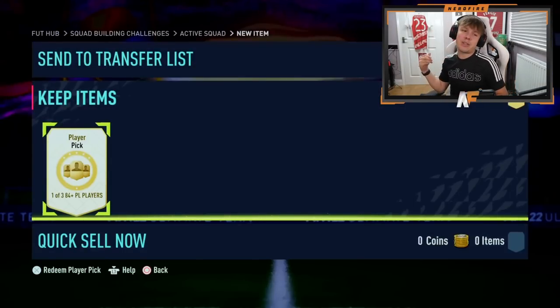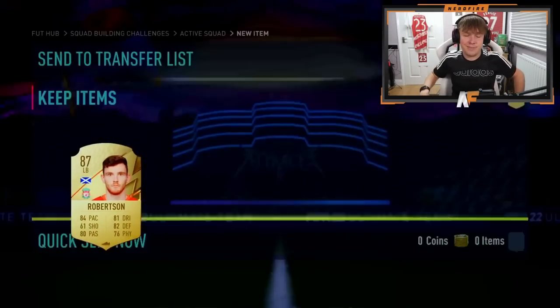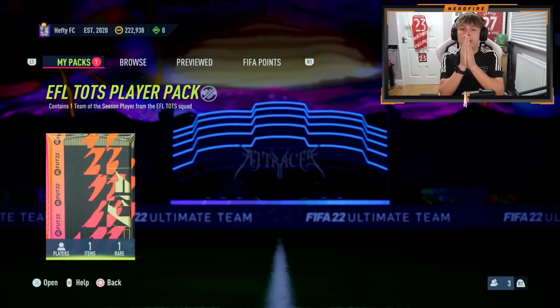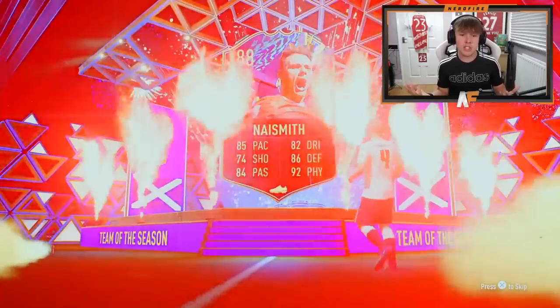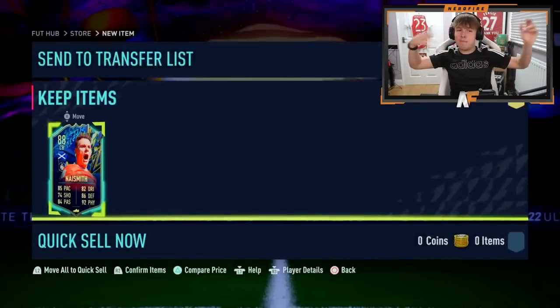These are probably going to be the final packs. Shout out to my very good friend Matt XD underscore Hefty. Player pick first — it's not a blue, but it is a walkout. Going off what we've had, a walkout's actually a dub. And to end it off, his EFL Team of the Season player pack — come on EA Sports, show him some love, give us a Mitrovic, a back-to-back Mitrovic. He's Scottish. I don't know if this guy's good, but he is Scottish. 85 pace — kind of a dub, maybe not.